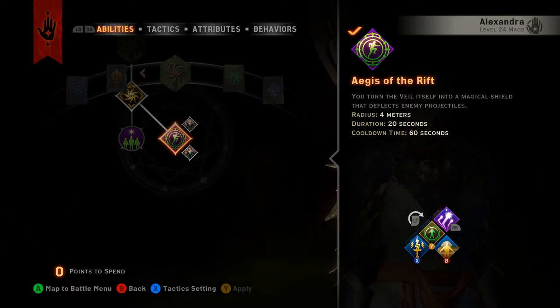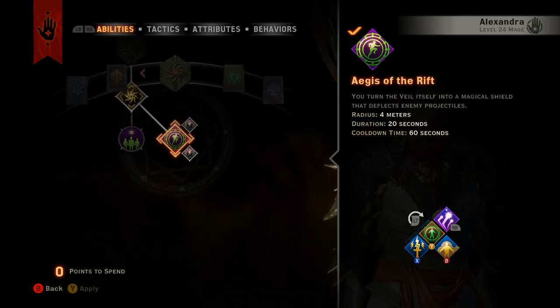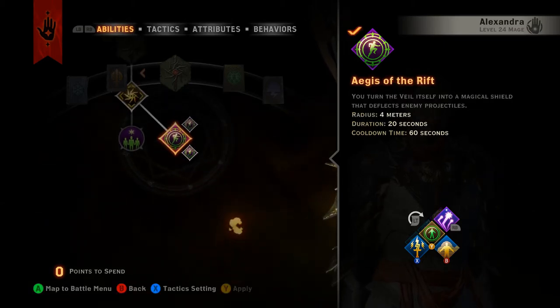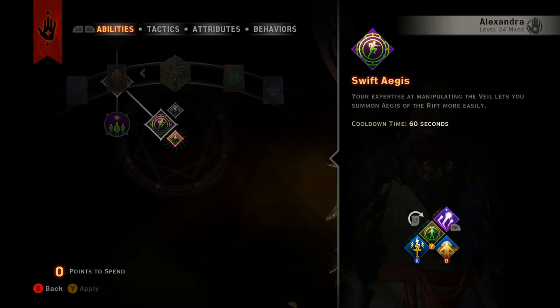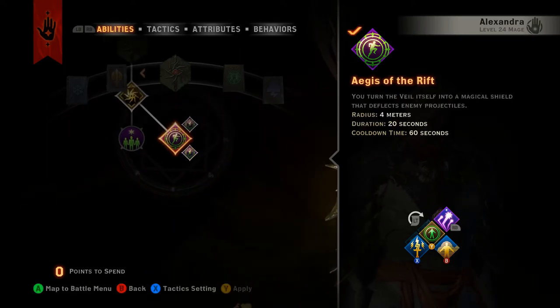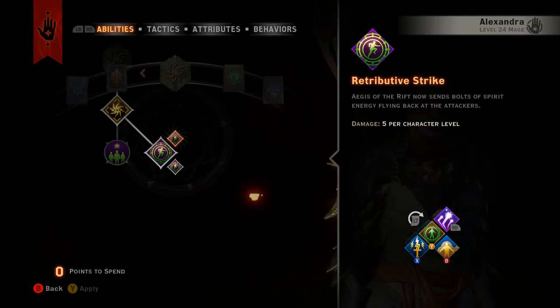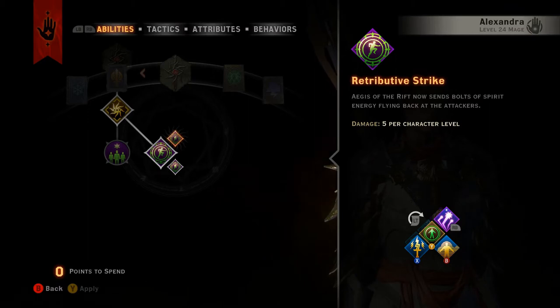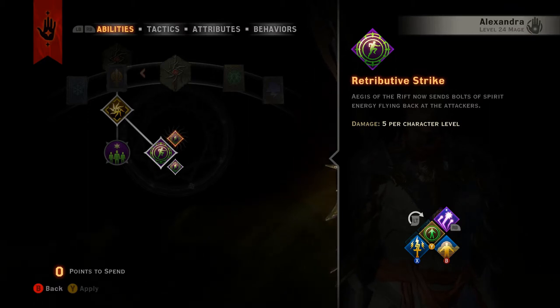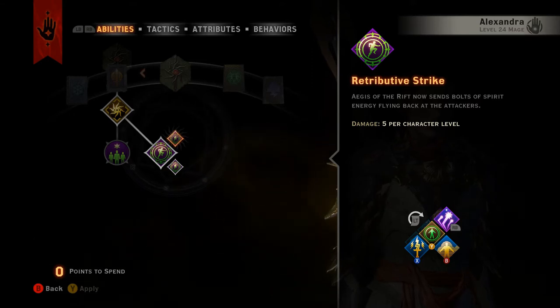You have two ways to modify it. The first is a cooldown reduction — the original cooldown on the ability is 90 seconds, and with taking this upgrade you drop it by 30 seconds, so it goes down to a 60 second cooldown. The other modification lets you have it return damage when someone shoots something at the barrier — it says 5 damage per character level.